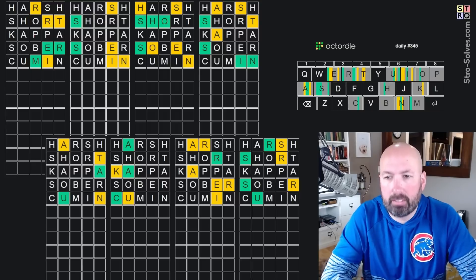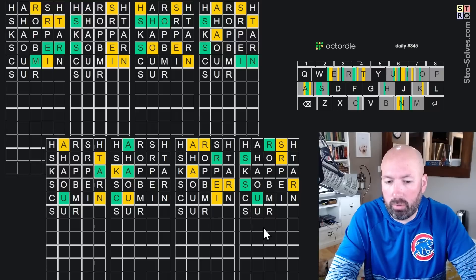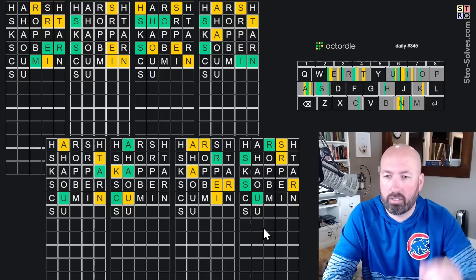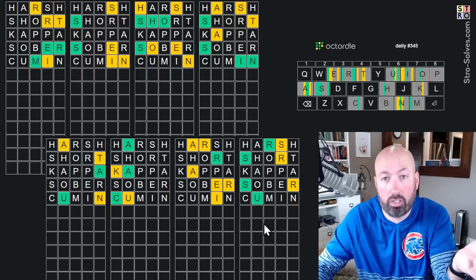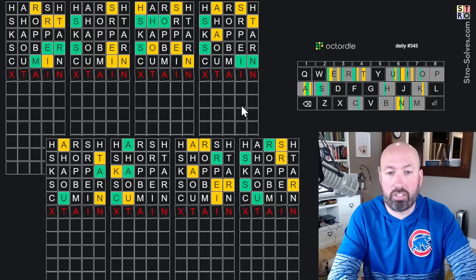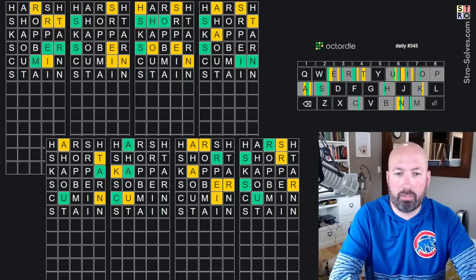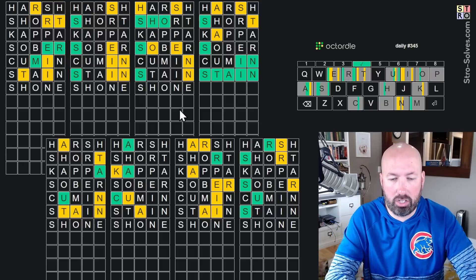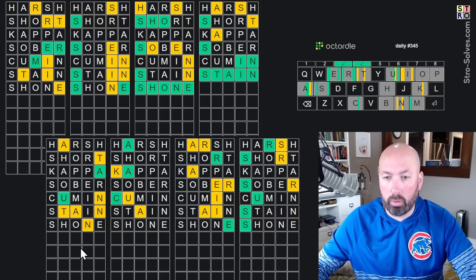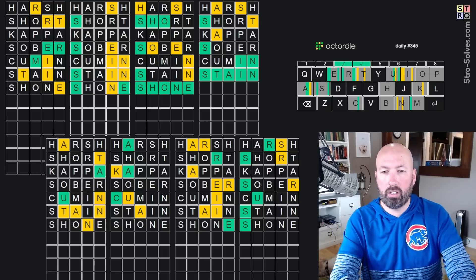Okay, so it's S-U-R — surly is looking better there. Surfy is a possibility but I'm guessing surly before surfy for sure. This is S-T and this is 'stain' — the A now has to be third, so that is stain for sure. This has an N so it's going to be 'shown.' Two other words have N's too, so that was helpful. We got the U and the A, and there's a T.